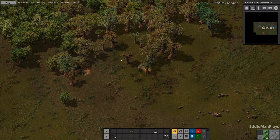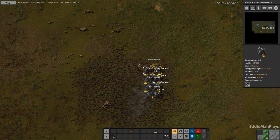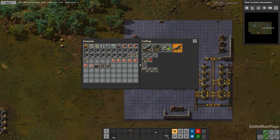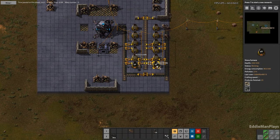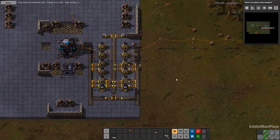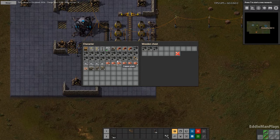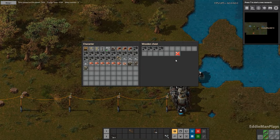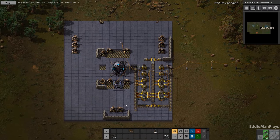We can bring the resources to us instead of running out and grabbing them all the time like this. There's plenty of copper, so I don't even know if I'm going to worry about copper this round. It's all about securing that iron and the stone because we are running low. Let's check up on power. Ammo is our focus still.